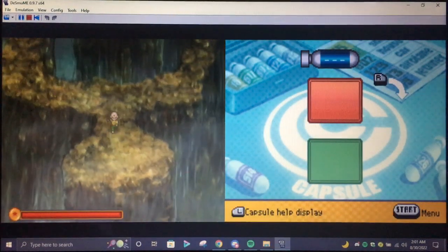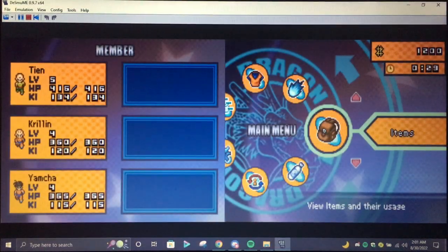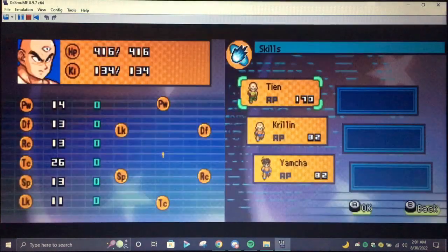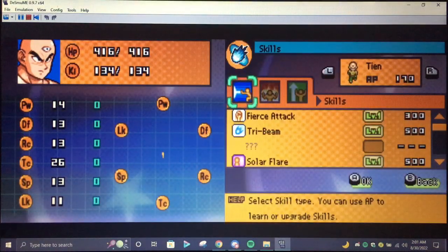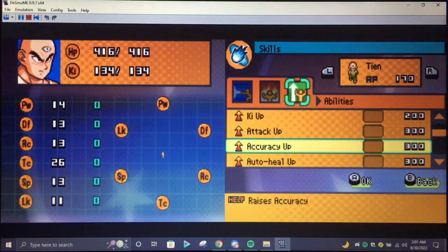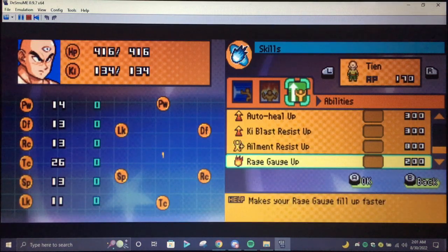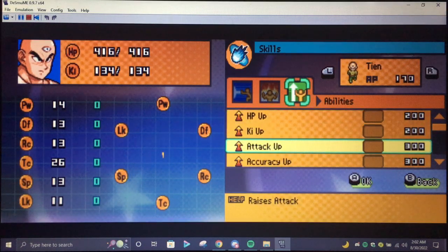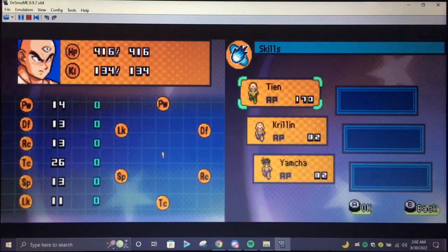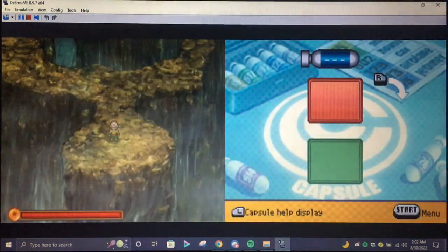Tien is now level five. Can I do anything with him? He's got 170 skill points. I can help raise my attack a little bit.